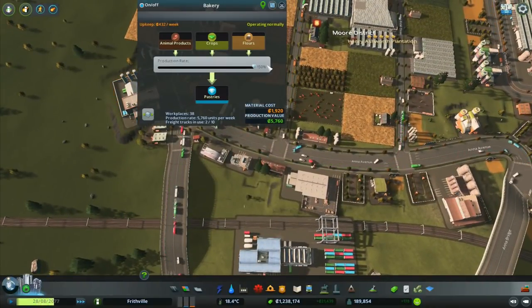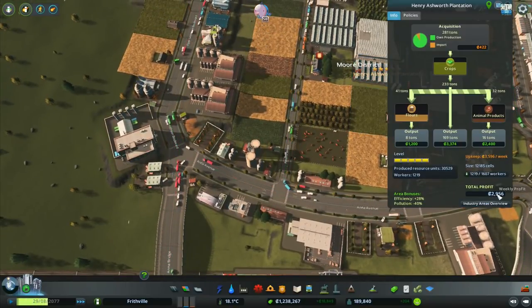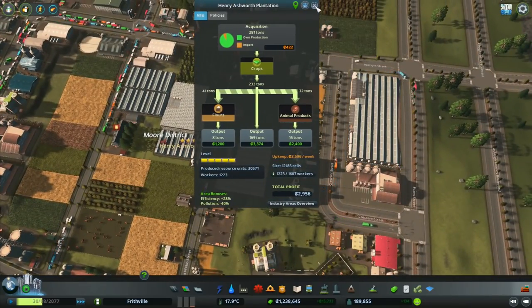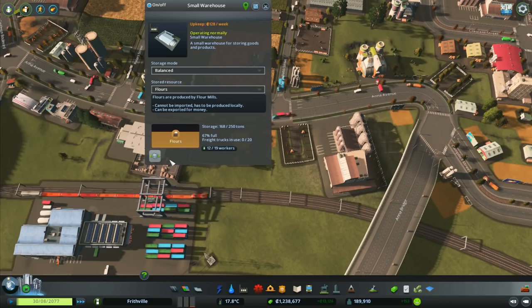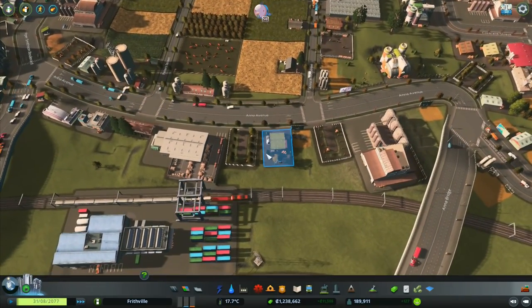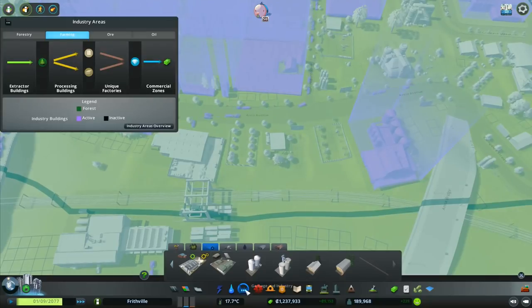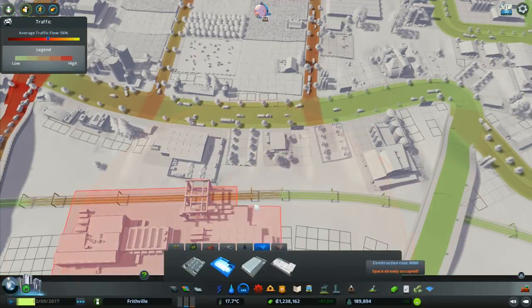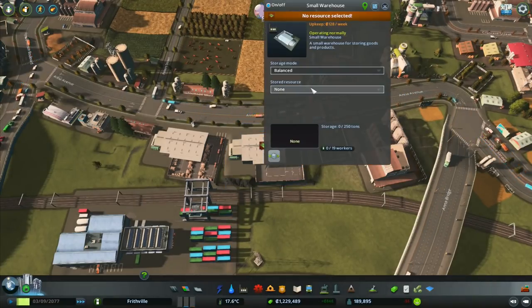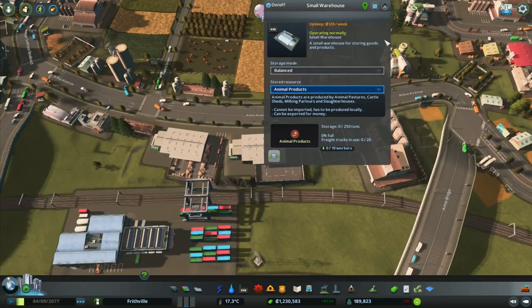That one there is ramped up to 150 percent production value, 5,000 a week. In the small warehouse you can actually see all the bags of flour being stored. I'm going to build another warehouse and use that one for animal products. We go back into the industry area, go to warehouses, I'll go for a small warehouse - the same as the other one. I'll drop that in there and select animal products for this one. Storage: zero of 250 tons at the moment. They'll bring in some animal products; it's not very far away from the factory that's going to use them.